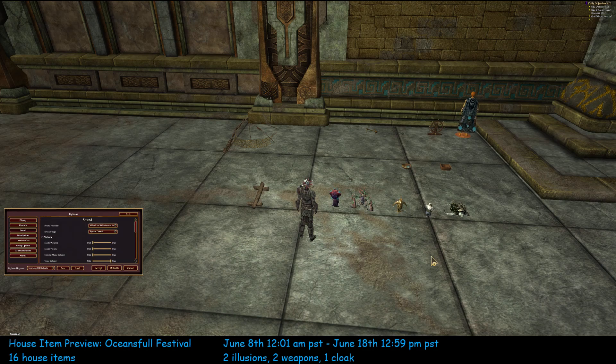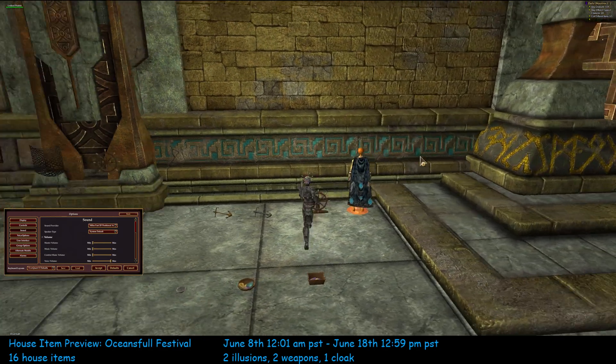Here are the new Ocean's Full Festival items. There are 21 items: one cloak, two weapons, two illusions, and 16 house items. Here we go — we're going to turbo through this.